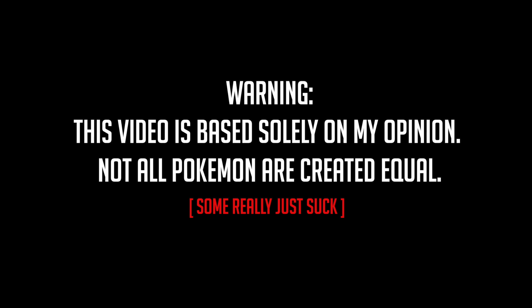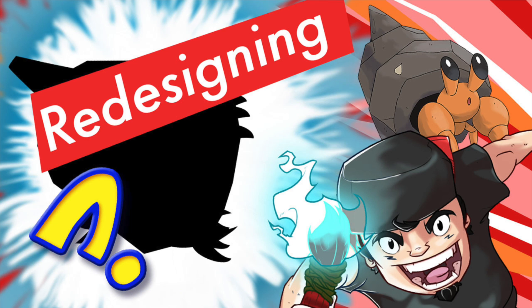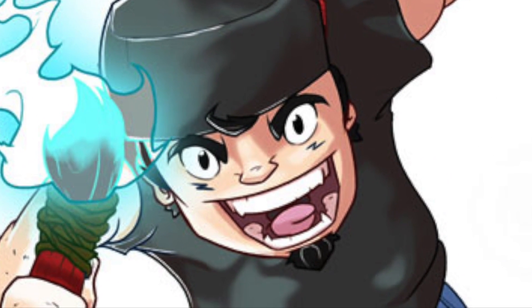Warning! This video is based solely on my opinion. Not all Pokemon are created equal — some really just suck. Yo guys, it's Raymond. Welcome to this week's episode of Redesigning Pokemon I Don't Like. This week we're looking at a Pokemon introduced in the Unova region, generation 5, numbers 557 and 558: Dwebble and Crustle. Let's get it!